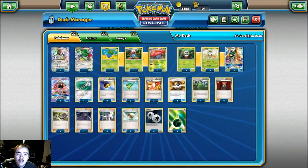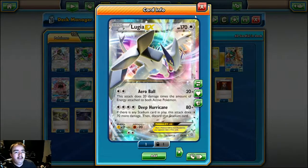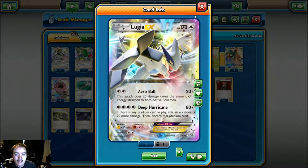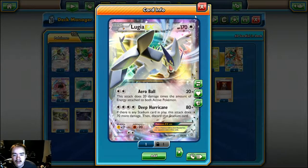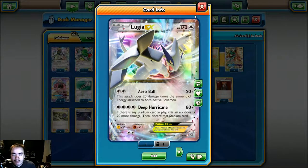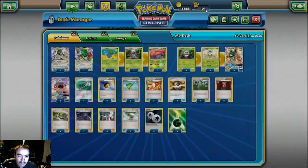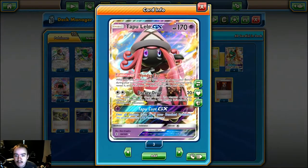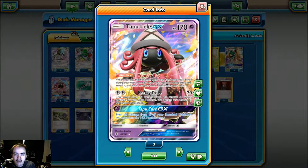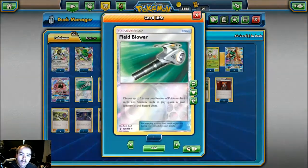Two copies of Shaymin EX for draw support. One copy of Lugia — he said the reason he still plays one Lugia rather than just three Tapu Lele is that the Deep Hurricane attack did come up quite a bit in testing and he felt it was worth including. In my own testing I've yet to see Deep Hurricane come up, but I don't doubt the man who piloted this deck to Nationals and won a couple regionals with it. Two copies of Tapu Lele for Wonder Tag as well as Energy Drive, which is a pretty good attack especially if your opponent is loading up a lot of energy into one Pokémon.